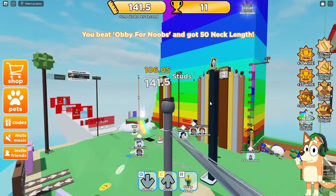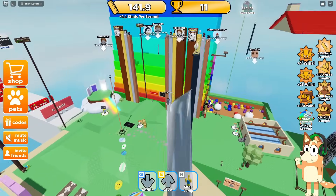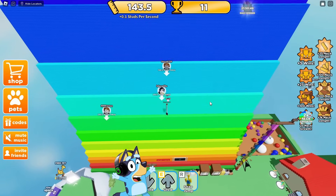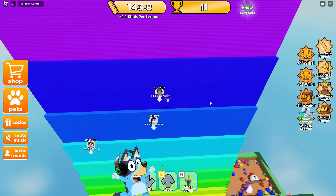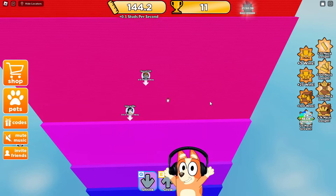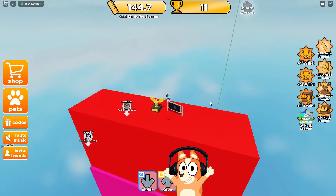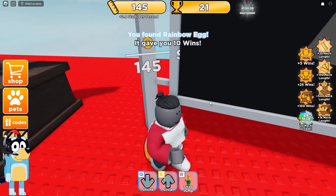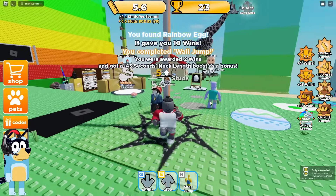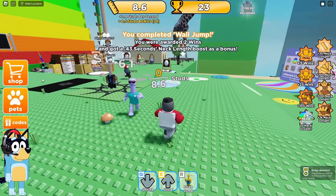The length of our neck is already 141 studs — this is a very big indicator. I think now we can definitely climb this giant staircase. We can jump over several steps at once! We found ourselves immediately at the green level and now at the blue level — I do it very quickly. Now this test doesn't look as difficult as it initially seemed. We got it done on the first try. Let's get another egg and a trophy — they gave us 10 wins. We were also given two more victories and a 43-second bonus to neck growth speed.